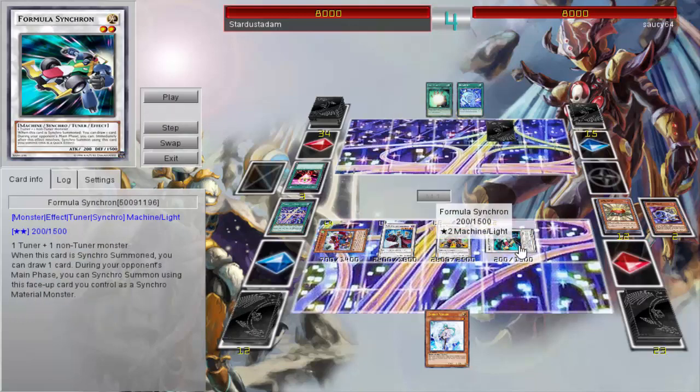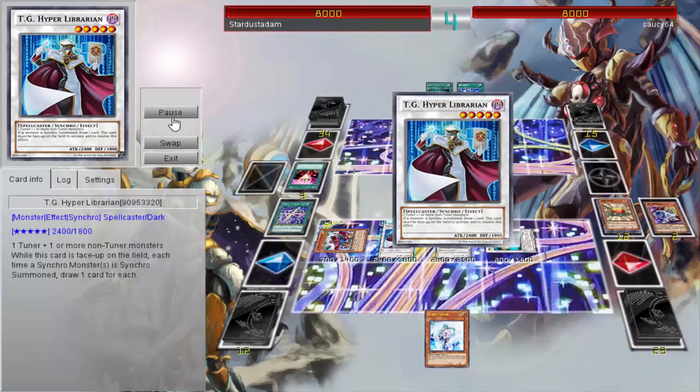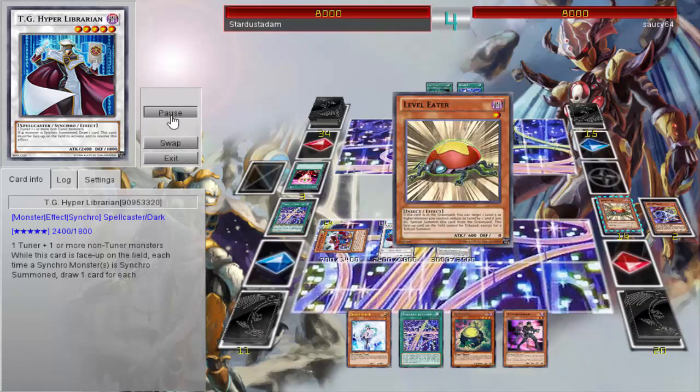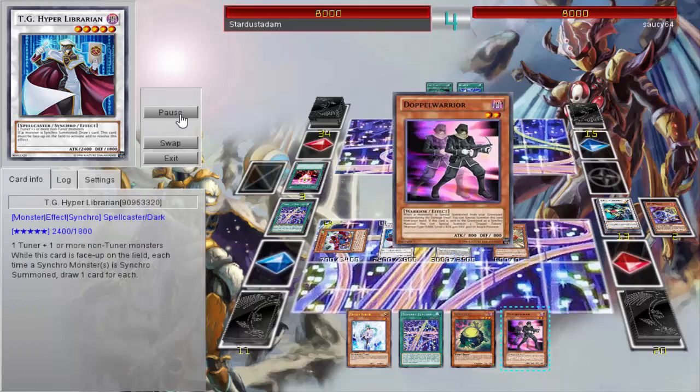He keeps bringing it back, going for Formula Synchron, which lets you draw two cards basically — one for Formula Synchron and one for Hyper Librarian. So he draws two cards just from that, keeping his hand replenished. He's even able to Synchro Summon Stardust Warrior — one of the new cards coming out. It's an amazing card, the artwork looks so cool. Can't wait for the structure deck to get that card especially.